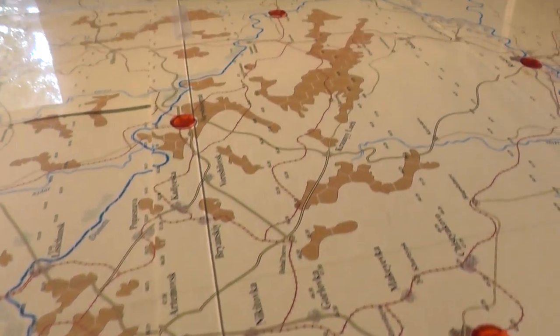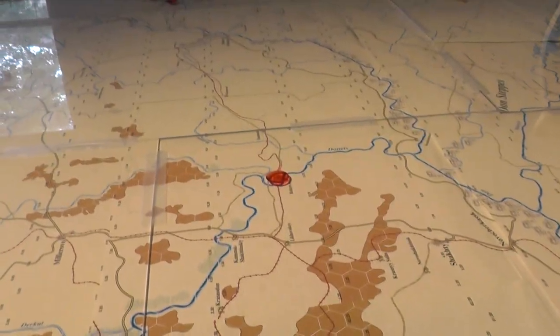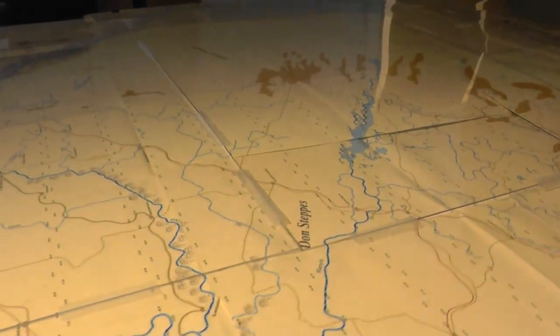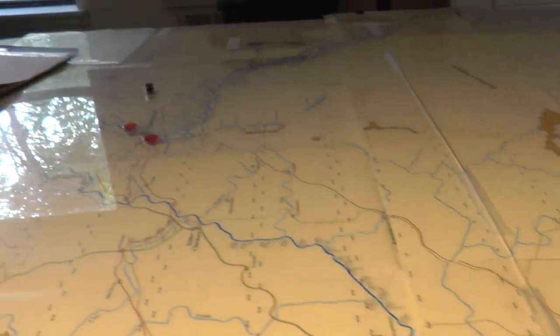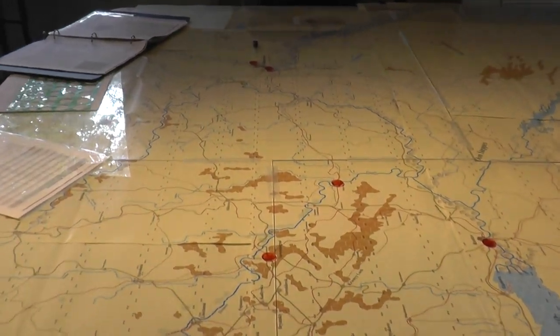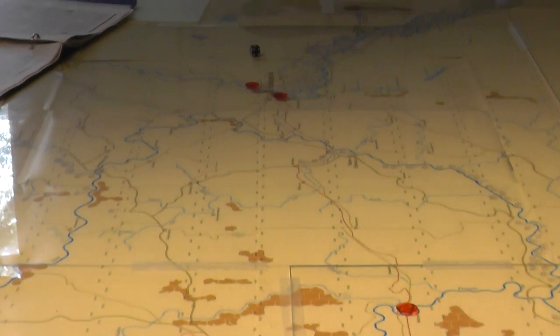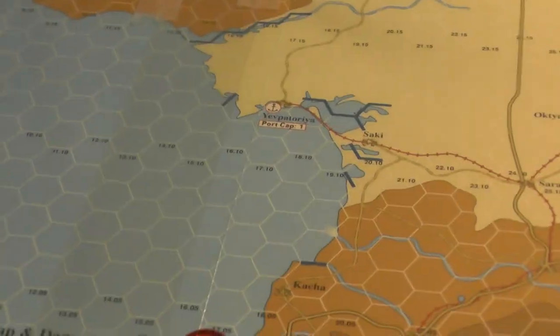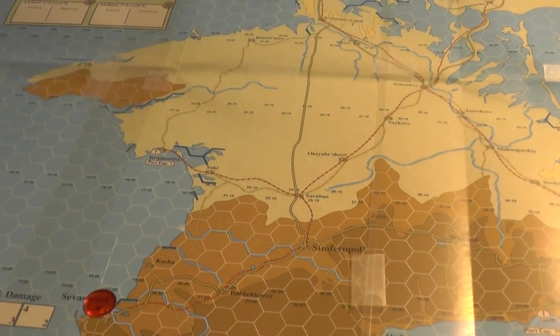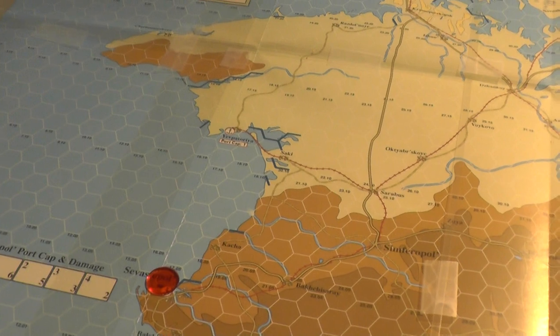We've got a really complicated rail network in the middle here. There's one railroad to Stalingrad going that way, and another one that comes across the Don Steppe up to the Volga River — that's a long way. Your alternatives are not much better. From what I've seen of this scenario, dealing with Sevastopol is a bit of a side action — it's important and difficult to capture, but you can grind a lot of it out with just infantry, which will make a big difference.